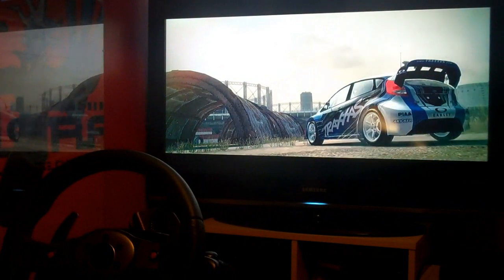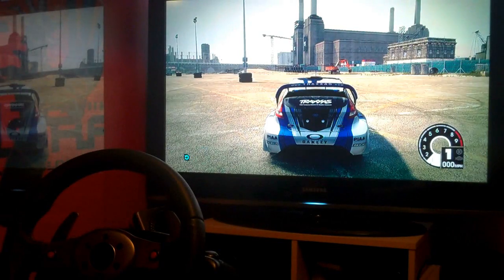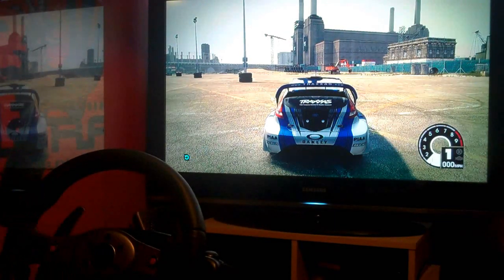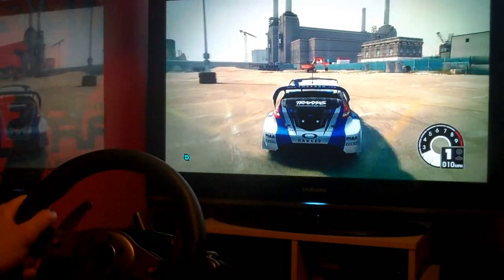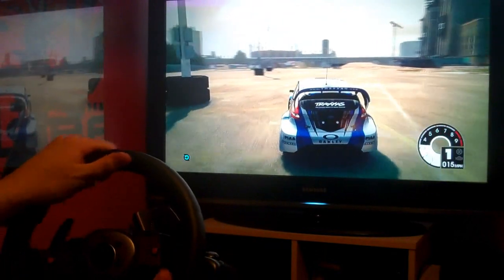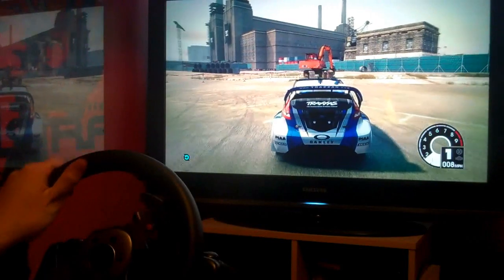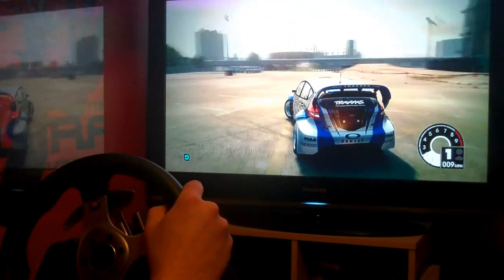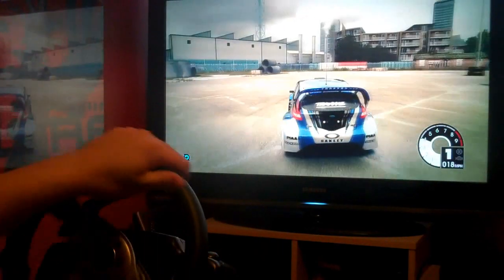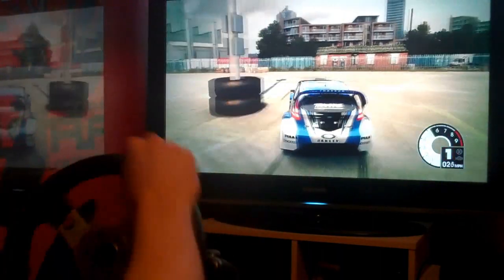Now we're going to look at the sort of playground area, the parking lot. This is what concludes the demo I've been playing for you. I've turned the force feedback off on the wheel which makes it harder to drive, but at least I won't break my wheel when practicing. The Gymkhana is really, really hard with the wheel - it's a hundred times easier with a pad. A simple move like spinning around a pole with a pad is child's play; with a wheel it's very complex.